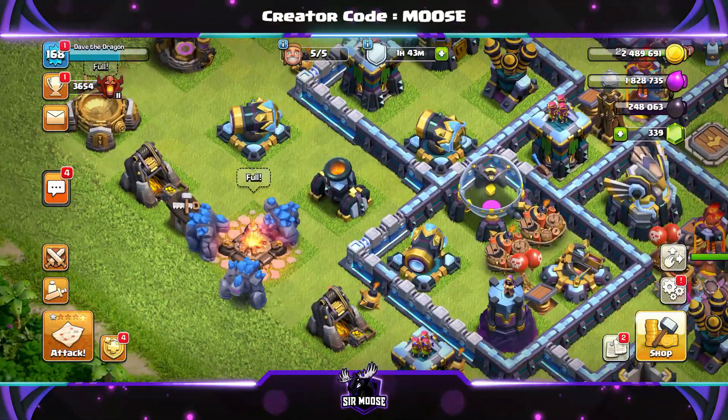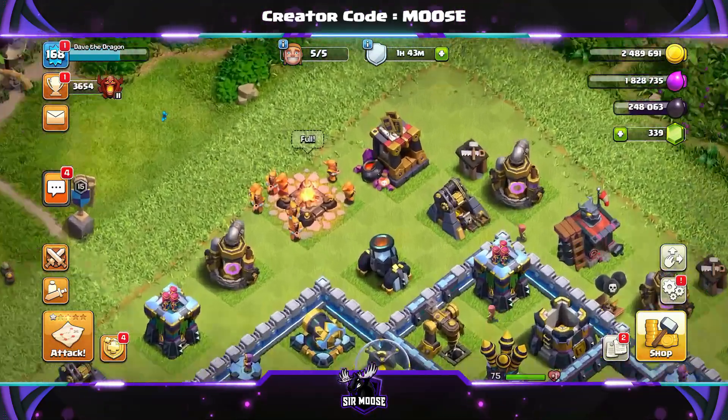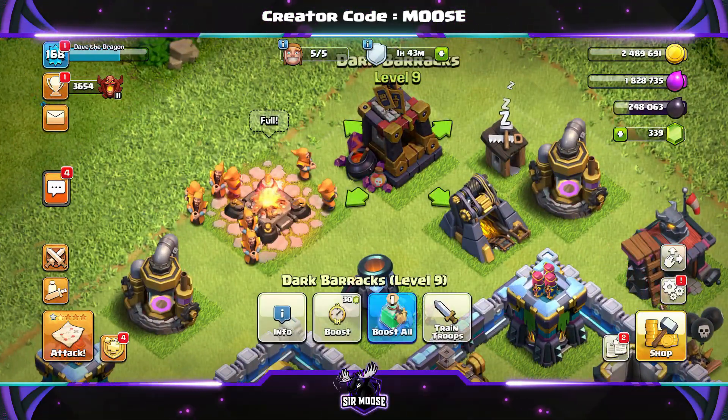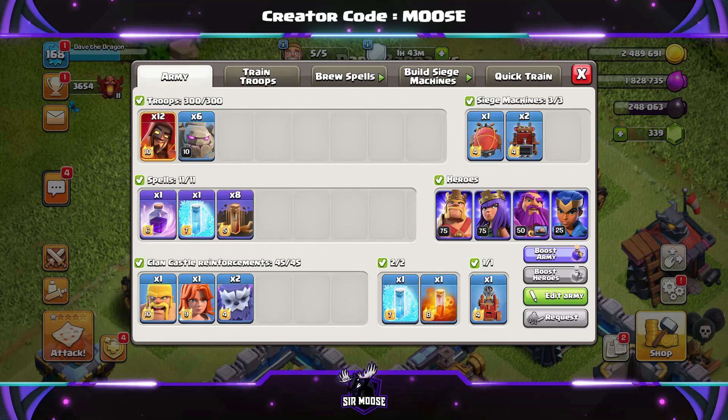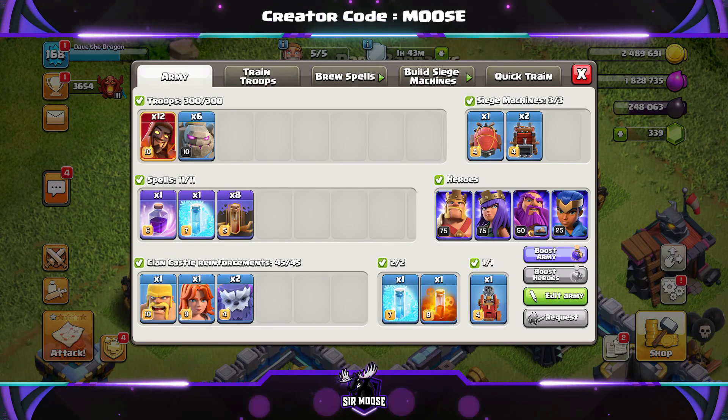And who's on the army camp today? Yes, it's Gary the Golem and some friends, and over here we've got some Super Wizards, which makes a quite delightful attack strategy. We're going to check some replays out in just a moment where I'll show you how to use it. Before we do, guys, let's meet the troops.